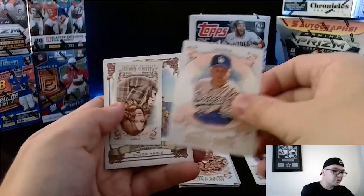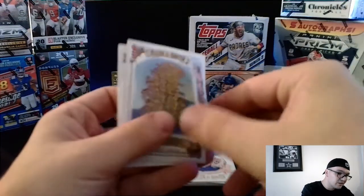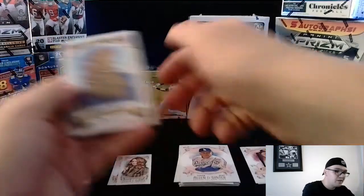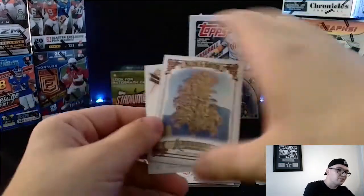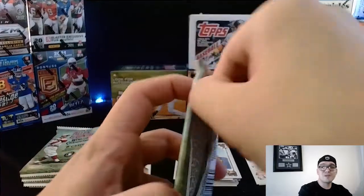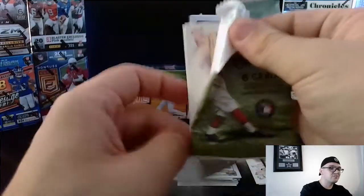We got a Lasorda, and then we have ourselves another mini card of Sarah Tiana, a comedian. Then we have an Aburil's Silver Maple and a Smith, so we got another baseball player. So far we have more non-baseball cards than baseball cards, but that's the uniqueness of the Allen and Ginter set — it just makes it a little different.